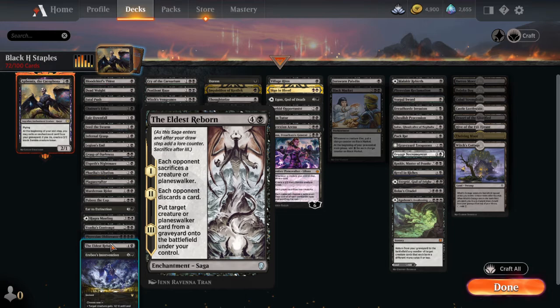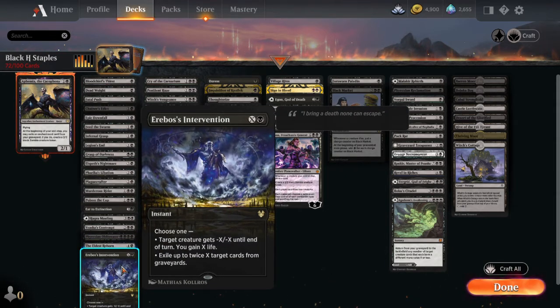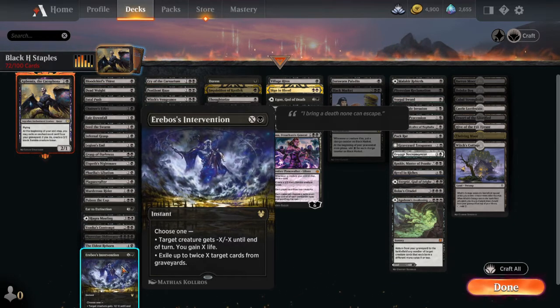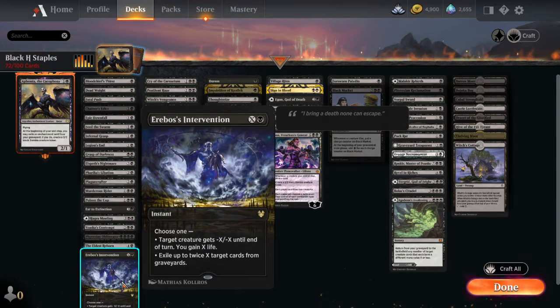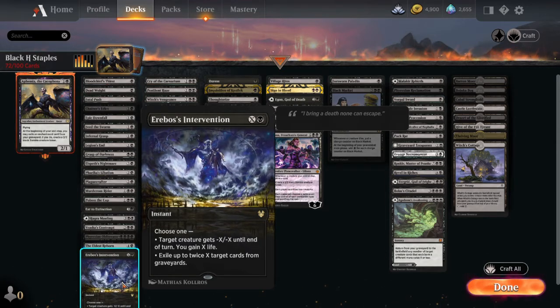Eldest Reborn does multiple things — they sacrifice a creature or planeswalker, they discard a card, and then you get to reanimate something from any graveyard. So you can take something you just made them kill. Erebos Intervention is one of my favorites — you can kill indestructible creatures, gain life, or exile a bunch of cards from their graveyard before they use them. It's probably played way less than it should be.